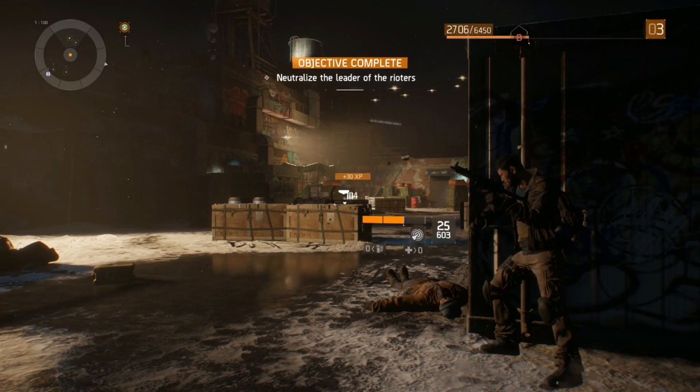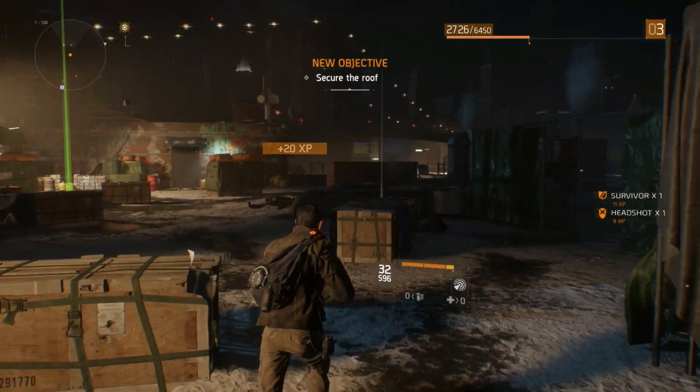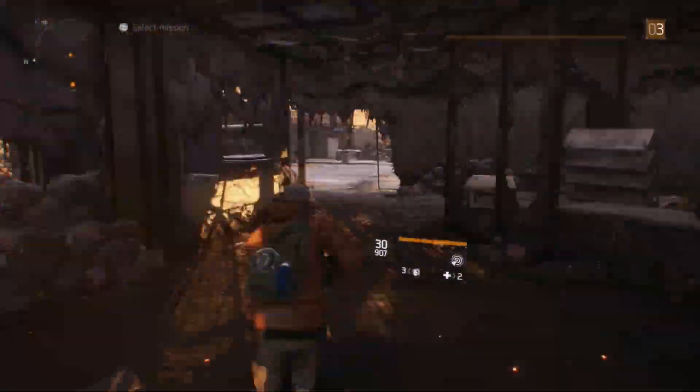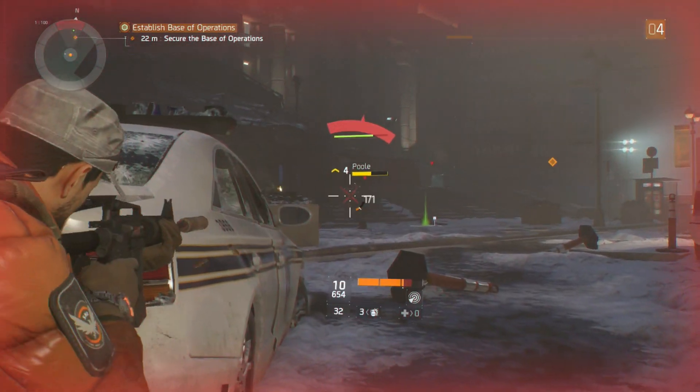Take cover, shoot bad guys and take out the boss. It might take you a few tries to do that, but that's okay, you will get through. After that is a cutscene, and you need to run to the Base of Operations, or BOO, kill the boss that's outside and you have your base.